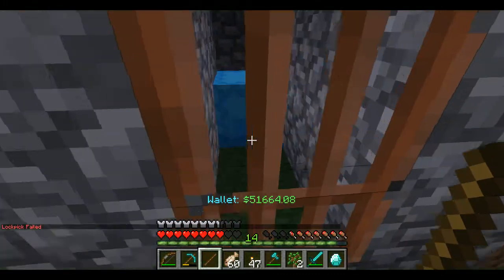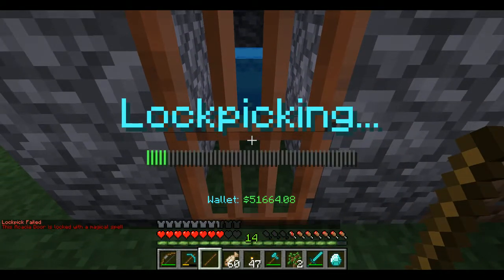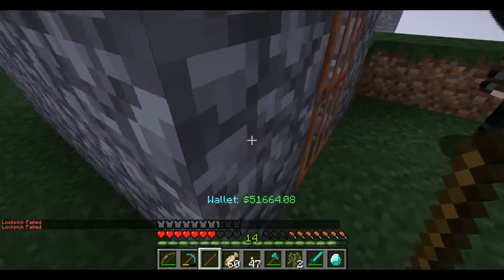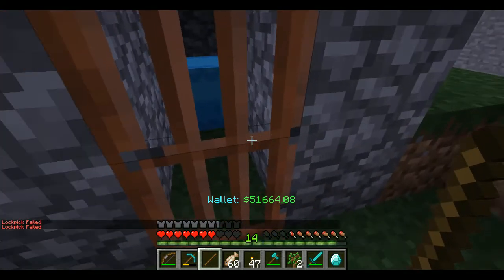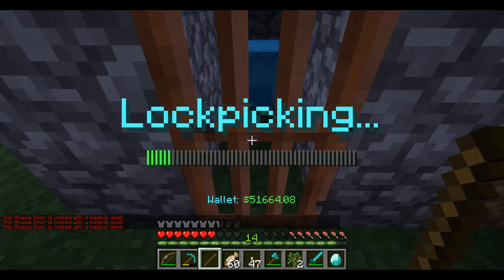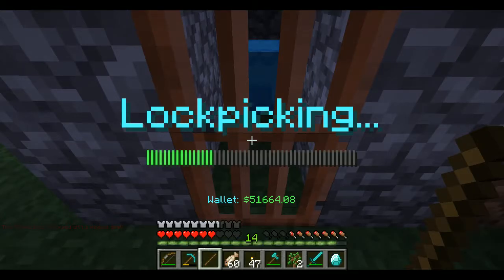Let's go back to the door with no interruptions. Eddie, if you wanted to, you could hit me right now — and he did! See, if he catches me trying to break into his house, he can hit me and it stops the lock picking. I still can't get in.